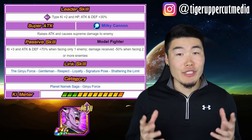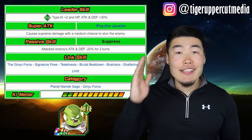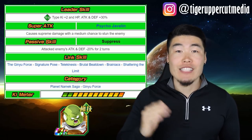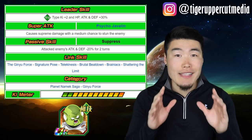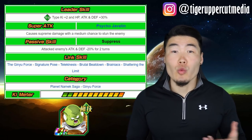As the main damage dealer for the Ginyu Force, it's a no-brainer that you should go with criticals for Captain Ginyu. Next up is Goldo, and I would highly, highly recommend going with additional attacks for him. His super debuffs the enemy's attack and defense, and he also has a medium chance to stun. He won't be doing much damage for you, so criticals would be wasted on him.